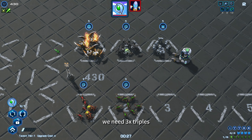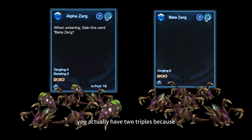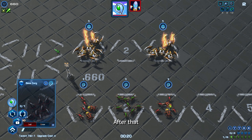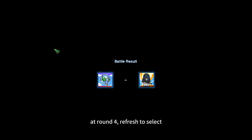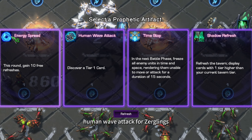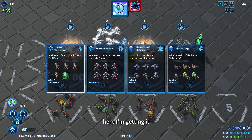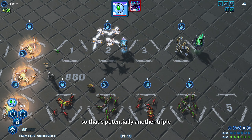We need 3 triples, so for that we are looking for Alpha Zerg. Once you have 3 Alpha Zerg, you actually have 2 triples because Beta Zerg can be tripled as well. After that, just level up and find your 3rd triple along the way. At round 4, refresh to select Human Wave Attack for Zerglings if you haven't found it. Here I am getting it because I have 1 more Zergling in the store, so that's potentially another triple.